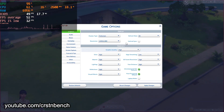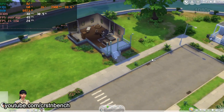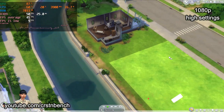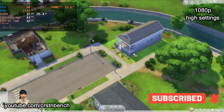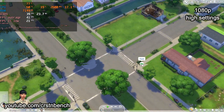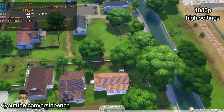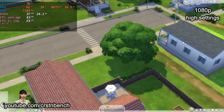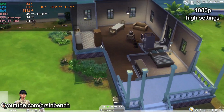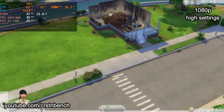We're back in the game now at 1080p high settings on high presets. The game is looking a bit better than on medium settings, but it's still very playable. Even when flying around the neighborhood, FPS are still very stable. In Sims 4 you don't need a consistent 60 FPS — averaging around 40, or even 30, would be okay. These are really good values for 1080p high settings.